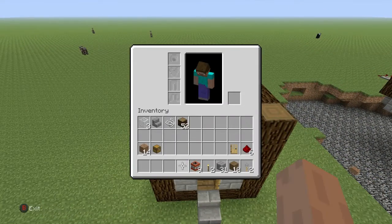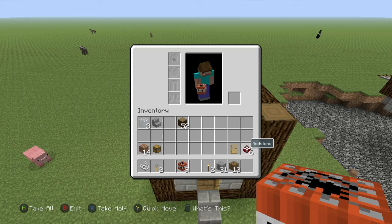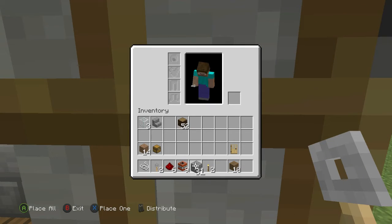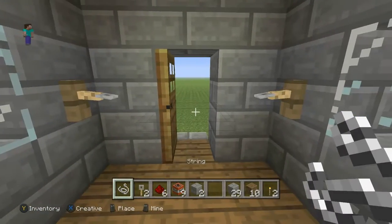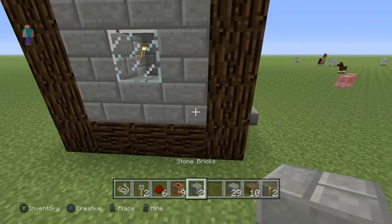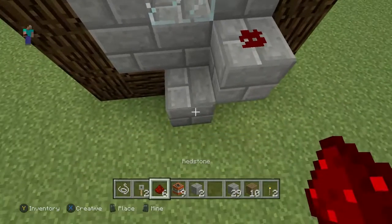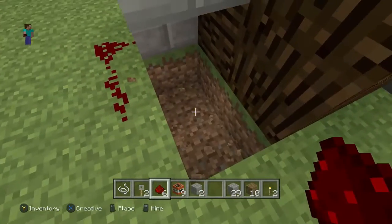Now we're going to work on the redstone part and the TNT. What you're going to need is your string, your TNT, your tripwire hooks, and your redstone. Put your tripwire hooks in right on the corners as soon as you walk in — one right there and one right there. Put one string between them and it should go down, and when you stand on it, it should go down even lower. Now make a quick staircase for the redstone to go on and put your two pieces of redstone. Continue the staircase down underneath the house.